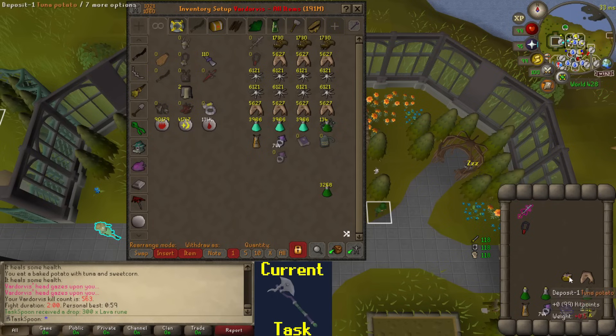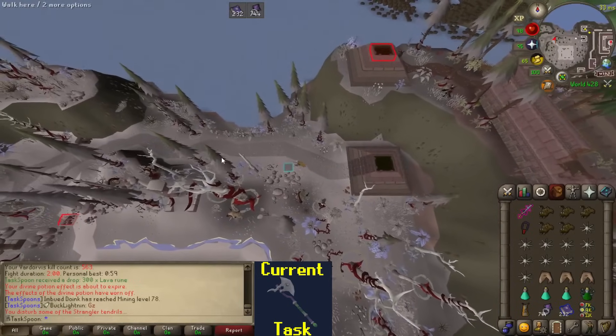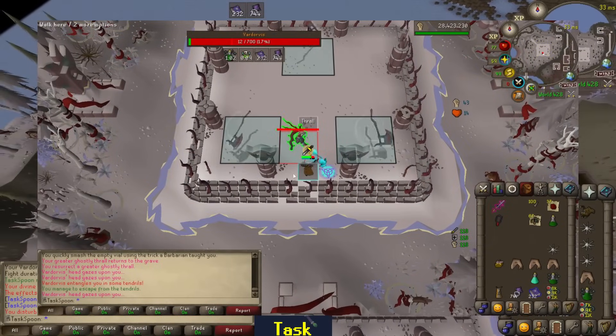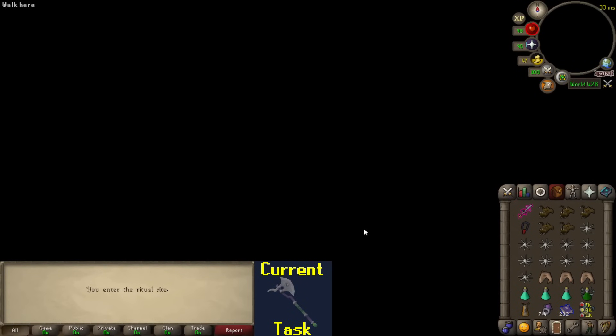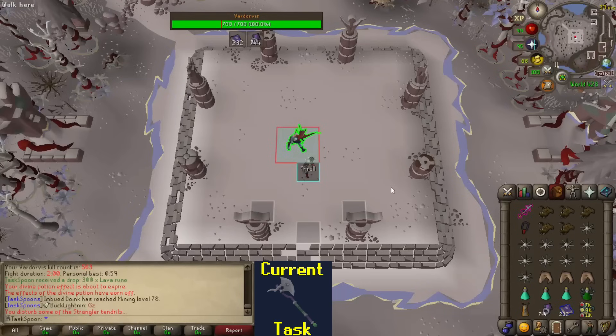That is crazy fast considering I'm not using a DPS spec weapon. I re-watched that kill — I hit a 38 at the same time my Thrall hit a 3, leaving Vardorvis with 12 health. If I had just hit a 50, which I can do with this setup with the Blade, that would have been the GM time, just from good RNG. I had to hit Vardorvis two more times after that, and with a 4-tick weapon that's 8 ticks, which is 4.8 seconds. So 59 minus 4.8 minus 5 is 54. You know the math.